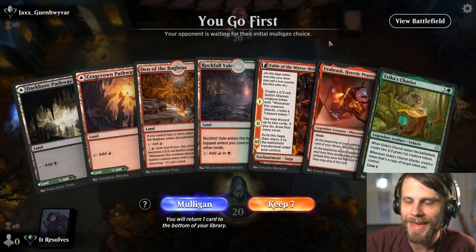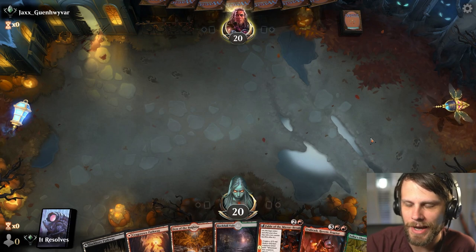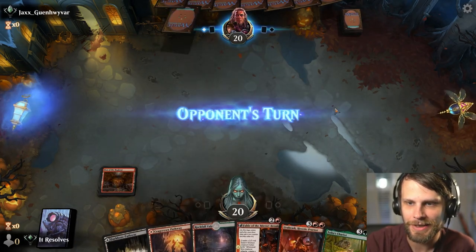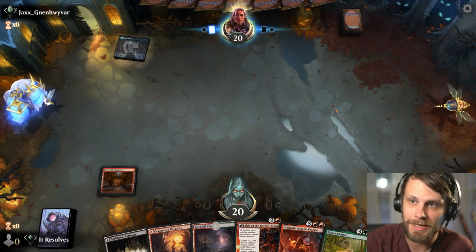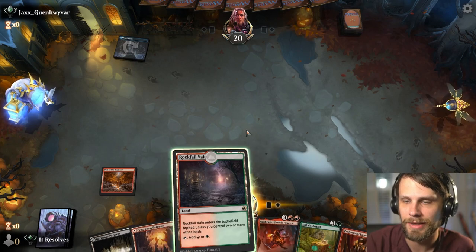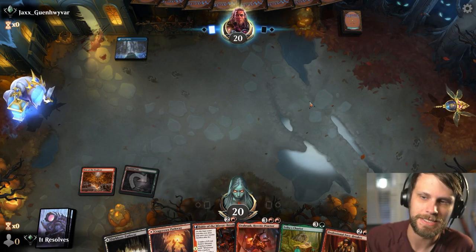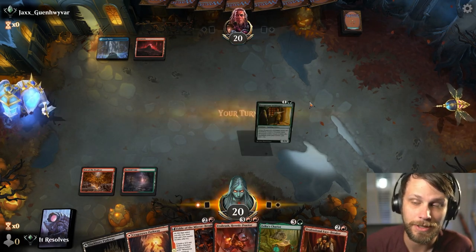This is our first ever game with Streets of New Capenna. This is an interesting hand, but I think I'll try it. We really take off at three into four into five — we'll see if that pans out. One thing about this deck is the curve is very standard — a very easy little curve out. Sometimes it's a little tricky because in testing, what I've found is you do get a lot of really strong three drops, but until you get to that three drop mark, it can be difficult.